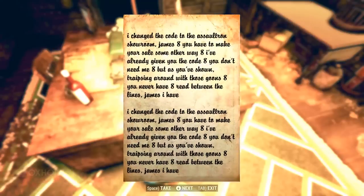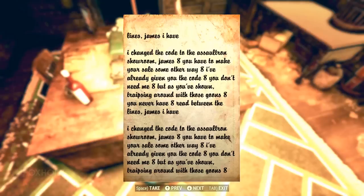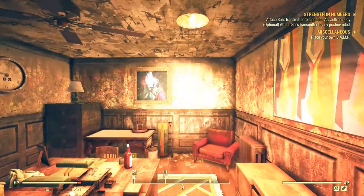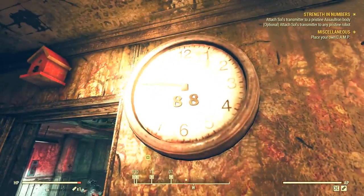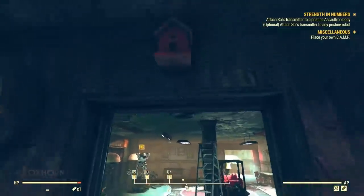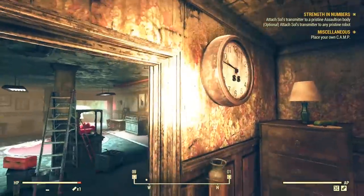The note reads: 'Read between the lines, James. I changed the code to the Assaultron showroom. You have to make your sale some other way. I've already given you the code. You don't need me. But as you've shown, traipsing around with those goons, you never have — read between the lines.' And from there it repeats, over and over again, paragraph after paragraph, the exact same text. What exactly does this mean? On the wall behind each desk is the painting of a clown. On the wall by the door, we find two clocks on either side — each of which has two eights in the middle of the dial. Then above the door is a birdhouse, and on the birdhouse, another eight. What's with all the eights?